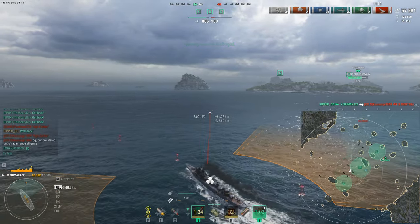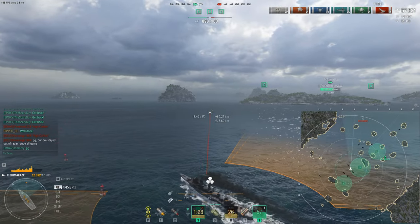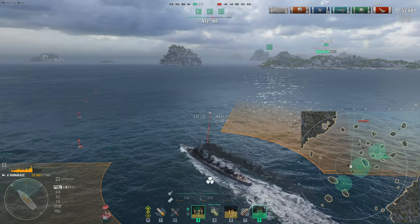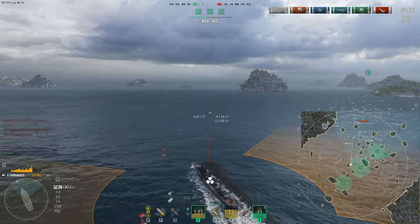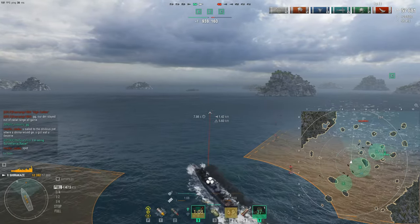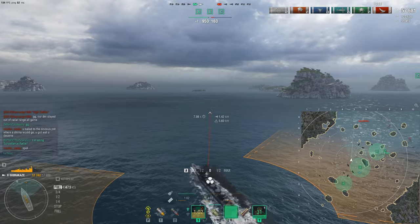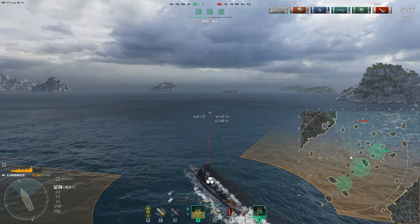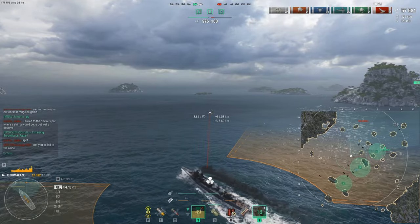The pros of Shimikaze: speed, concealment, smoke, and maybe some torpedo runs. The negatives: slow gun turret traverse, slow gun reload, no real contributing factor when taking on destroyers. I'm a DD main, so I'm hunting DDs down — Shimikaze does not do that very well. I'm usually hunting Shimas down. It seems like it's always hunted down by radar cruisers, radar destroyers, and so forth. That's why I don't play it.